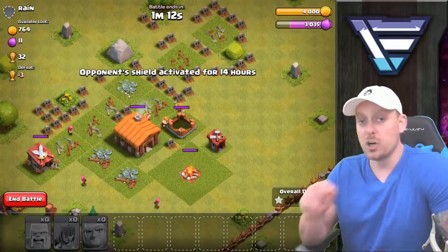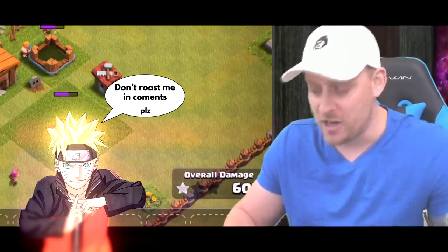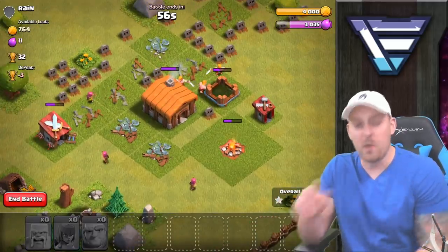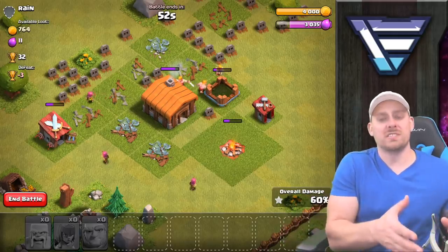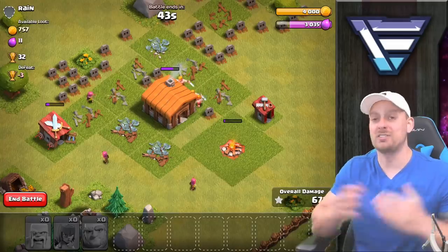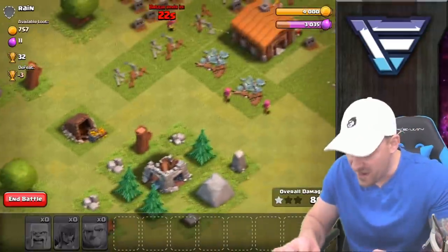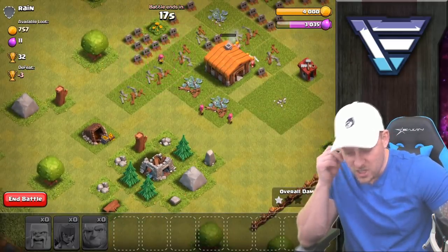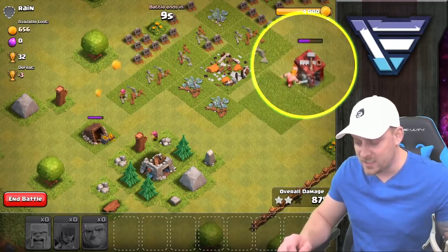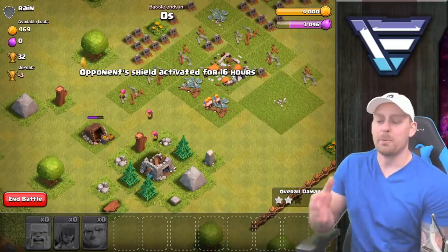A minute and 15 seconds left — we could pull the three-star here. Going against the barracks, the town hall is being targeted by one archer and one barbarian. Keep in mind certain structures have more hit points than others — camps and barbarian huts don't have many, but the town hall has a ton, and so do resource storages. Wait — there's a gold storage over there I didn't even see! Will an archer make it over? We've got two archers heading to the gold storage.